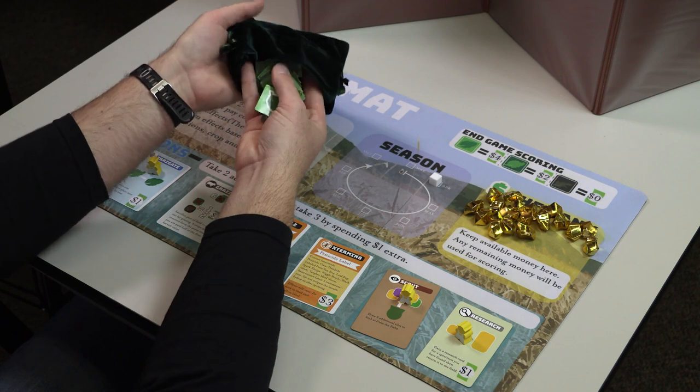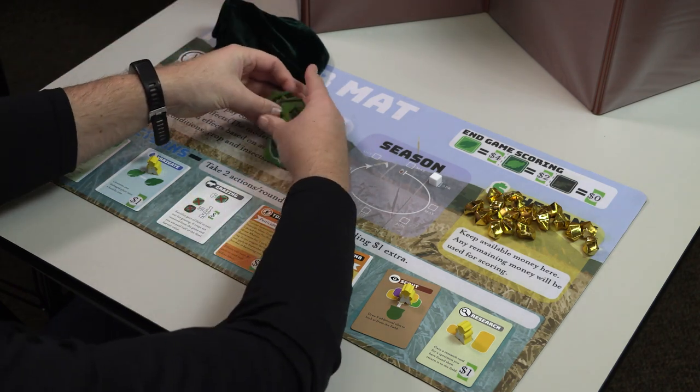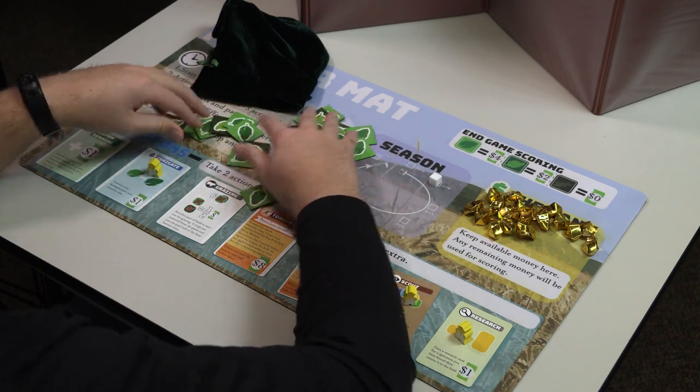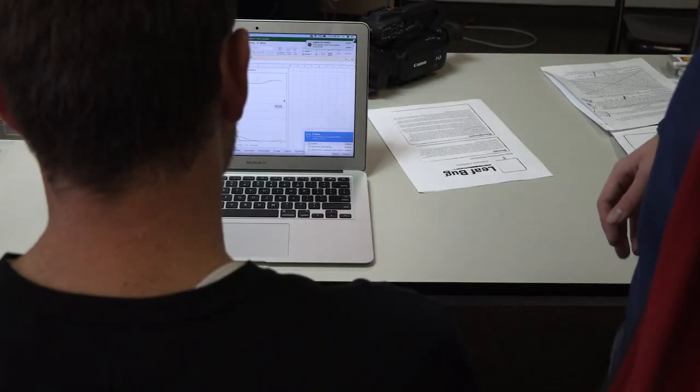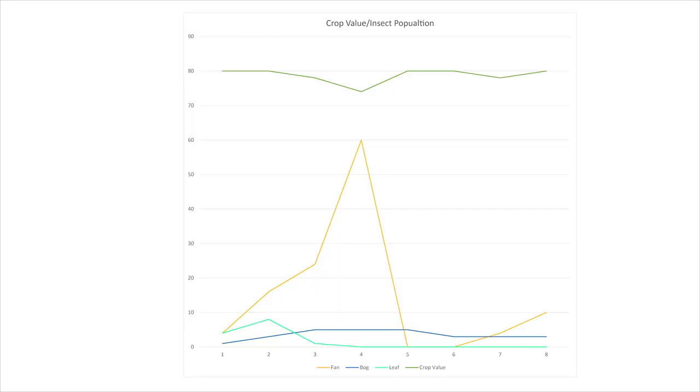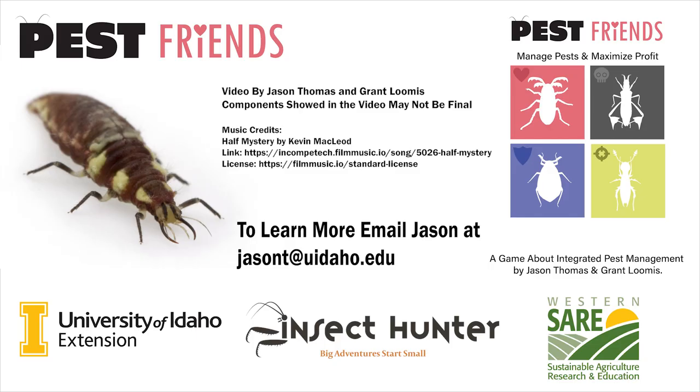Once all rounds are completed, the players will be told what their score is, and the moderator will walk them through what happened over the course of the game. The moderator may also keep track of insect numbers at the end of each round using a spreadsheet system like this, to show the players what happened to the populations of each insect over time. And that is how Pest Friends is played. Each scenario will contain different concepts and principles to teach learners about integrated pest management. To learn more about this game, which is still under development, please send an email to jasont at uidaho.edu.